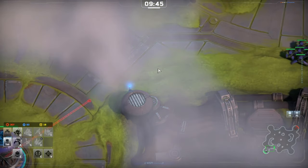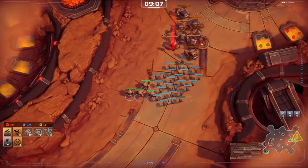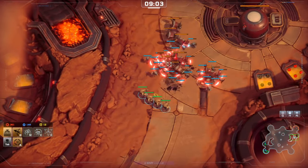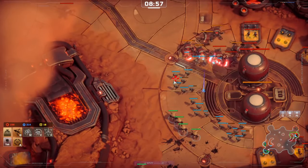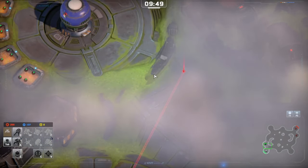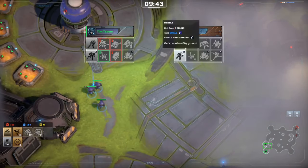In terms of scouting, it's good to see the composition of your opponent's army. Other important things are just given to you — for example, you'll be told if the opponent has expanded, and you'll be told if the opponent starts researching a particular tech, either the Foundry, which is ground unit based, or the StarForge, which is flying units. You will also see the Unit Deck card for your opponent, which is essentially the 8 different types of units they can produce, which they selected prior to the game, so you can see everything they're capable of building.